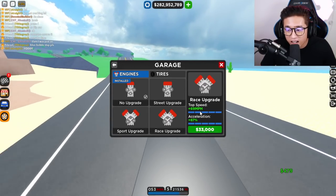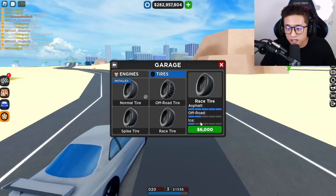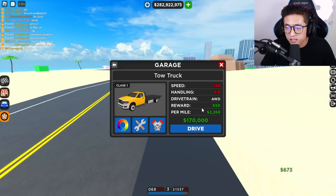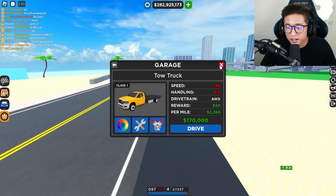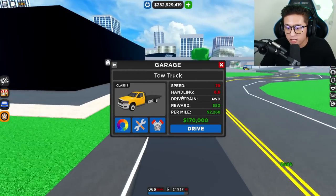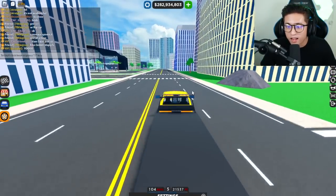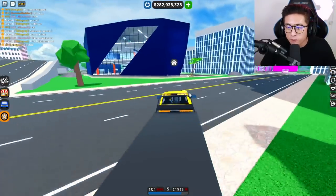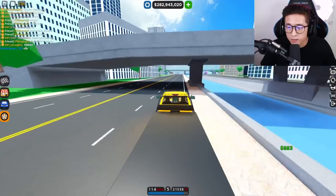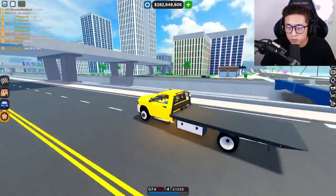Let's see what happens when we upgrade this tow truck. We get 69 miles per hour increase with 87 acceleration, and with off-road race tires it's even better. With the race engine installed, we now have 89 acceleration and can go up to 148 miles per hour instead of the original 79 miles per hour — that is super fast. You can put a car on the back but can't lock it in; you can turn on the lights and upgrade the engine to make it really really fast.